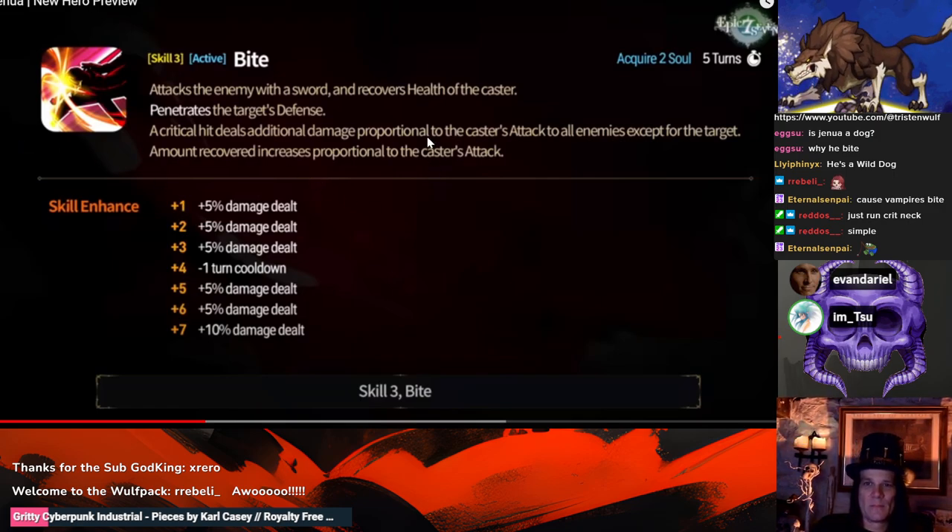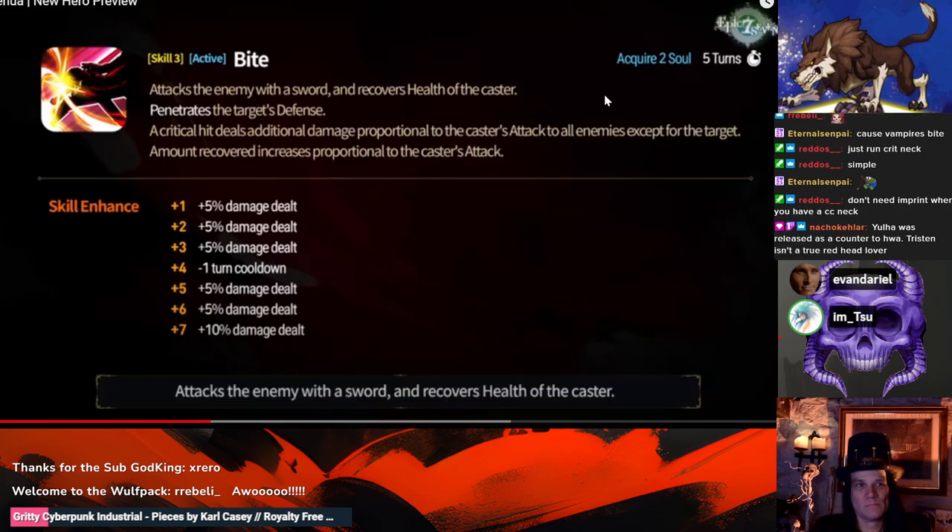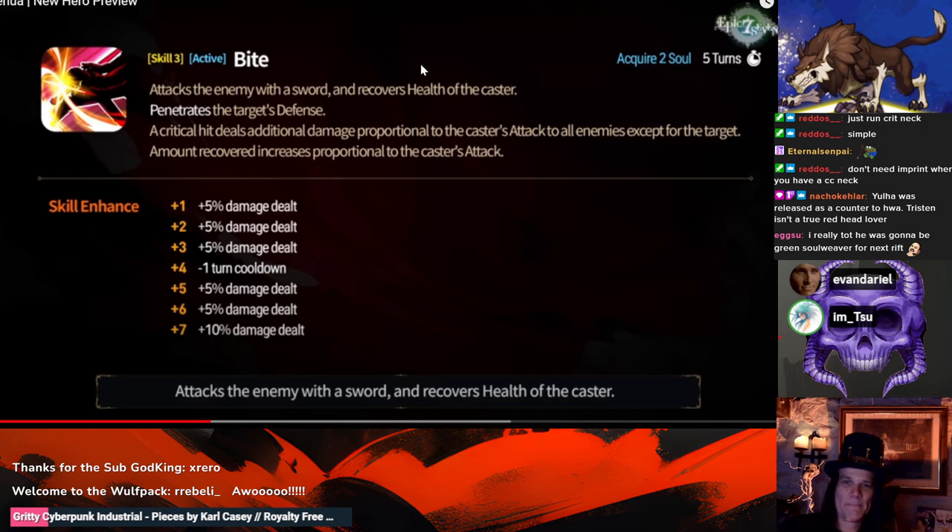If there's no CR interaction and he's at base speed, Plan A just gives you the turn. If you're playing against an AoE comp or cleave comp with no CR reduction, even at base speed if they give you Plan A, it's his turn. You could run a crit neck and the imprint, and then have gear with no crit on it — but it literally says 'when a critical hit' occurs, so that might not work.